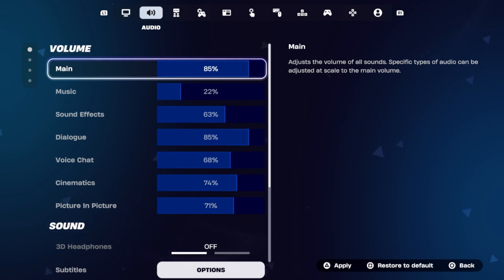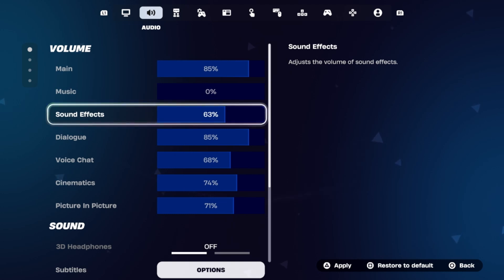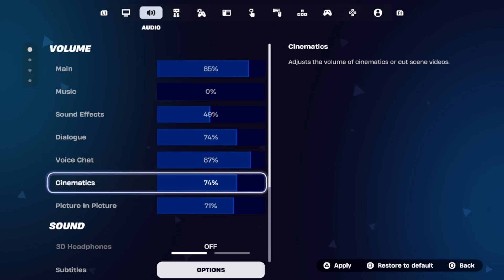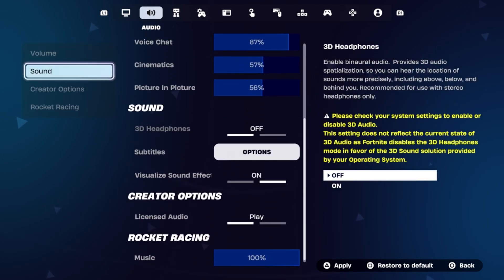From the Volume section, set the main volume to around 89%, music to 0%, sound effects to 49%, dialogue to around 74%, voice chat to 80% and 87%, cinematics to around 57%, and picture-in-picture to 57%.